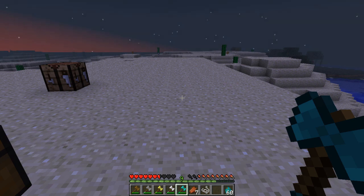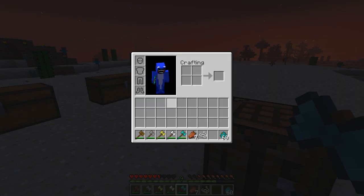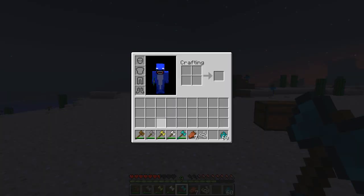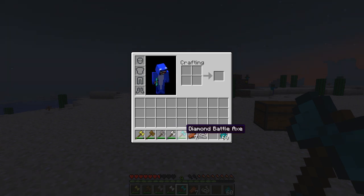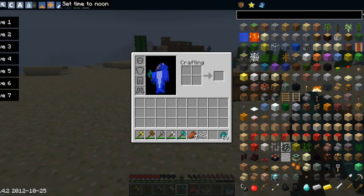Although that was very confusing, let's put it in order of durability. It goes: gold is worst, then wood, then stone, then iron, and diamond is best. So let's go over here and I'm going to turn it to daytime first.